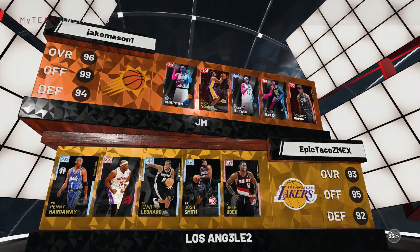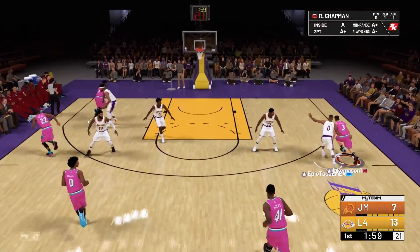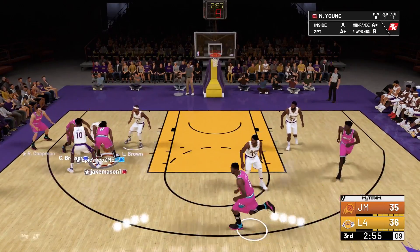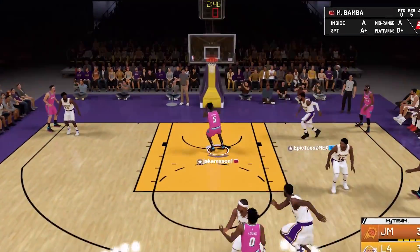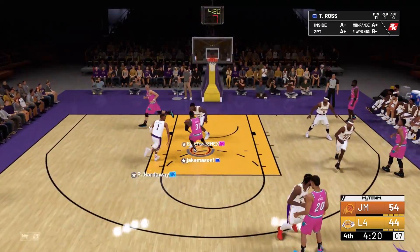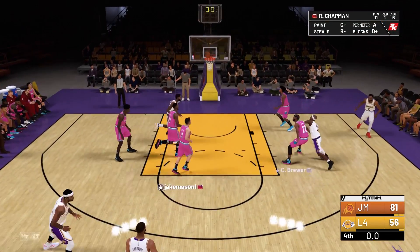Definitely the best team we've gone up against so far. That Corey Brewer card — do not sleep on his athleticism, he gets some really good animations going to the rim and hits a three ball. This one was a slower start — we're down by three in the third quarter. Nick Young pulls up heavily contested and I'm honestly surprised that goes in. That bucket pretty much triggered a run for us for the rest of this game. In the fourth quarter, Terrence Ross throws down a 360 dunk, then we dunk on Pink Diamond Oden down low, and cap it off with a green release from Josh Richardson. We pick up a big win against a really good squad.